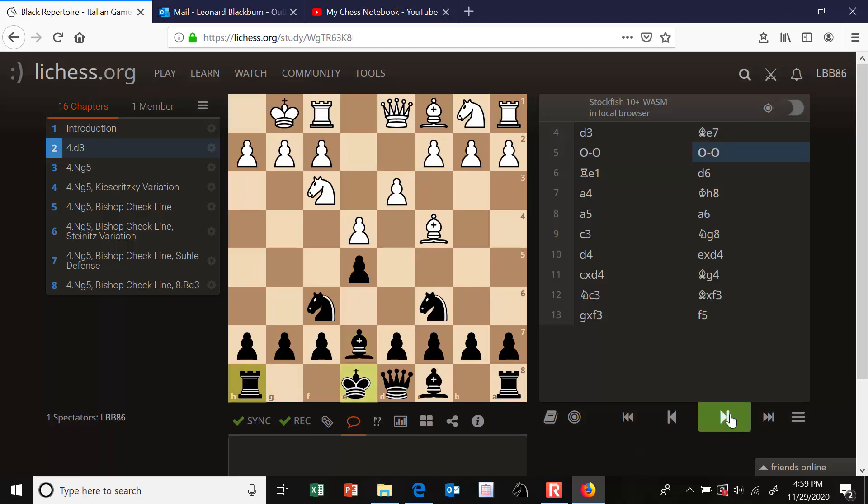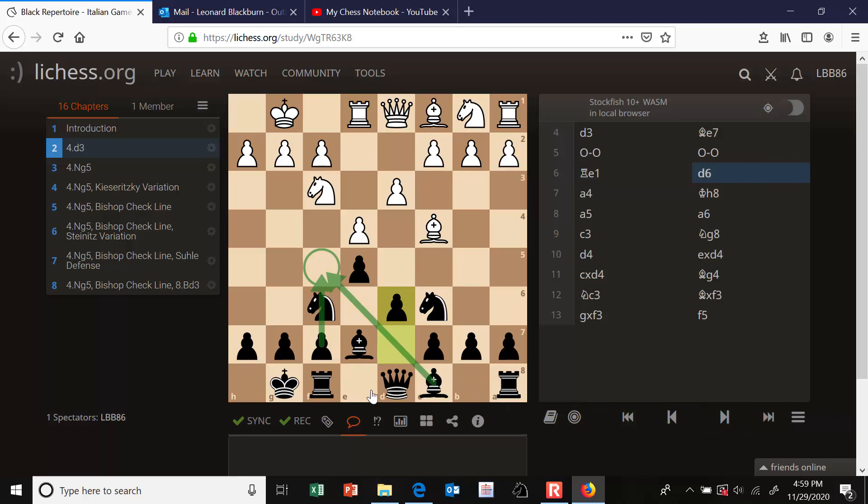White will attempt to play c3 and d4 to build up the center and attack our center pawn. Meanwhile, we're going to attack white's e4 pawn. You can prepare d5 to attack it, or prepare f5 — I'm going to recommend f5 in this repertoire. To achieve f5, we have to get our knight out of the way. We'll be castling, and our king will be in line with that bishop, or we'll need to get the pawn unpinned by moving our king over. White usually castles; black will castle. Rook to e1 will play a significant role on the e-file if either player makes their pawn break.